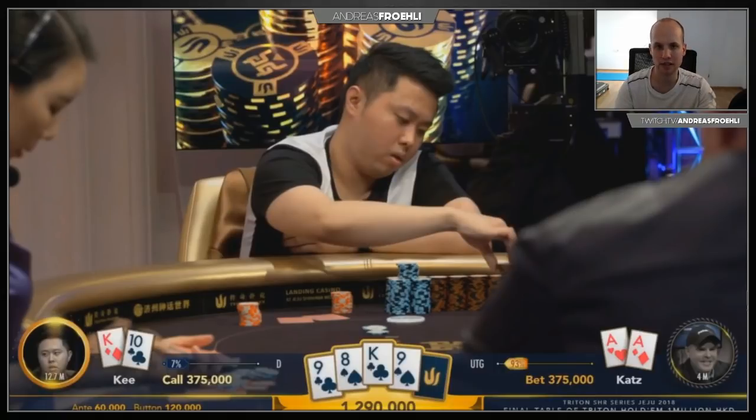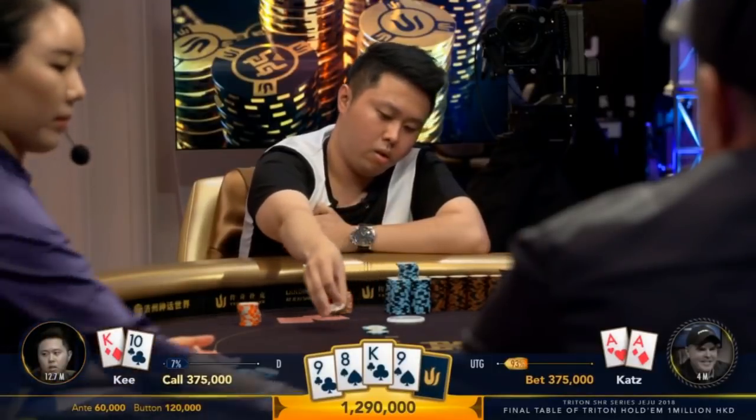Ki, with top pair and a 10-of-clubs blocker, goes ahead and makes the call. He's getting roughly 1-to-4 on the call. He doesn't have great equity against Katz's particular hand, but if Katz could lead a draw on this board — even though Ki blocks some of them — he's obviously still ahead with his top pair and he wants to see a river. Time for the call.